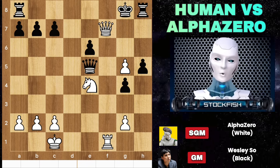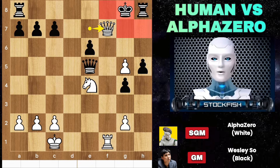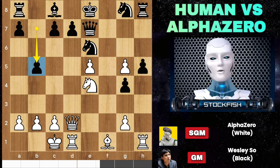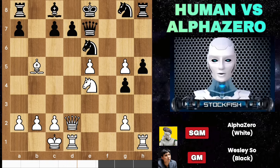Stop hating yourself for everything you aren't — start loving yourself for everything you are. Back to the game: we have B5, which is apparently the best move. Takes, Rook B8, to get this file.